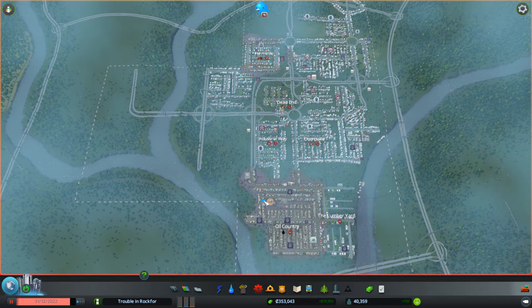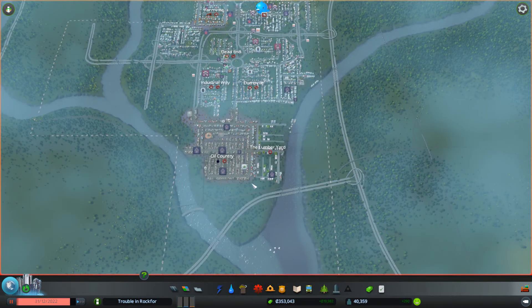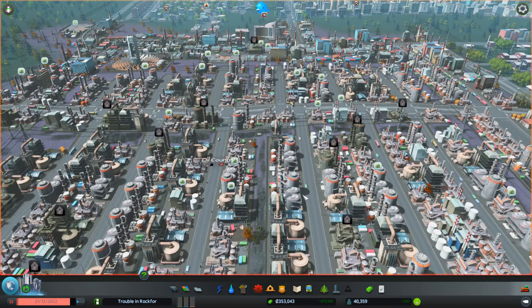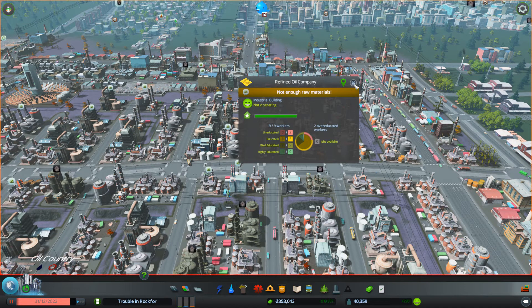Hi guys, ShroveMaker here. I intended to do a video where I expanded to this district here and then continued doing this sort of jazz, but I decided against it. I'm going to instead deal with another problem that is apparently common enough. When we go to any building, there's this greenish rock type image, and we click on it and it says: not enough raw materials.